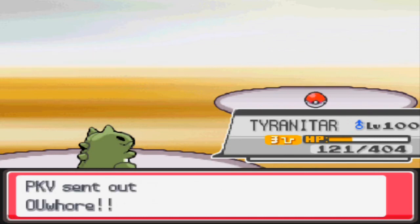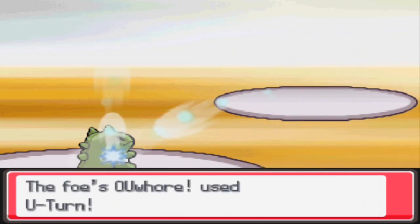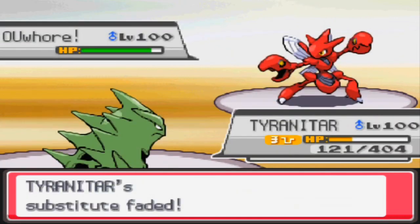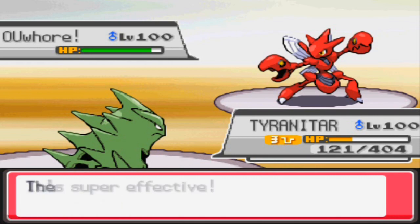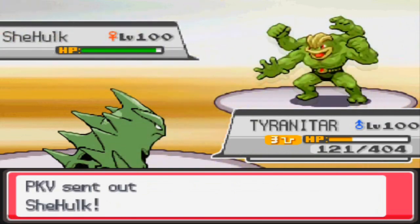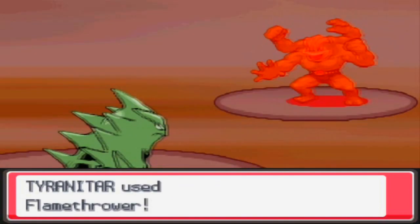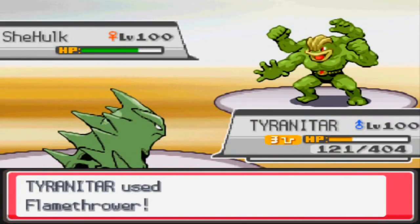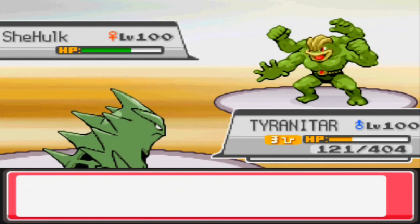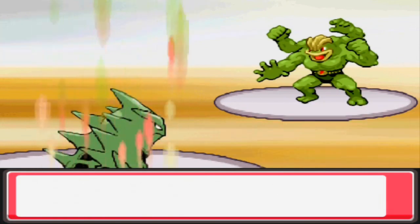He goes now into Scizor, and I had enough HP — I probably should have predicted the u-turn and went for a second sub, but I didn't really want to go too much lower on HP this early. I went for the pretty obvious flamethrower, which kind of sucks. I was hoping he wouldn't think I was physical and just go for the double bullet punch, but he did.